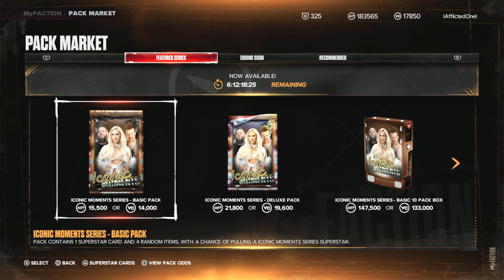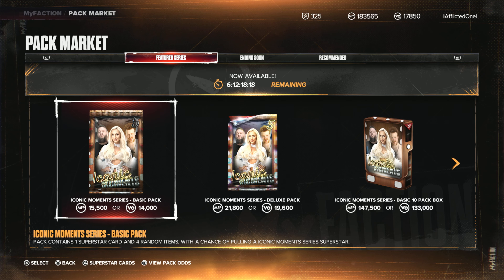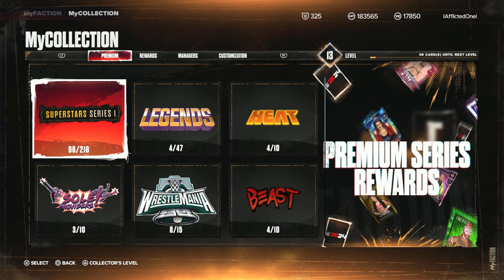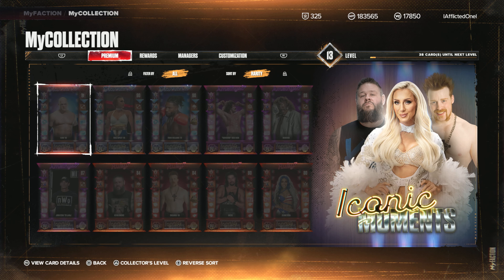So I'm not going to look at the packs — it's just a jumble of a mess with Superstars in it. We're going to go to the collection to look at them, it's easier that way. In the Iconic Moments collections, you've got 10 cards in these packs.